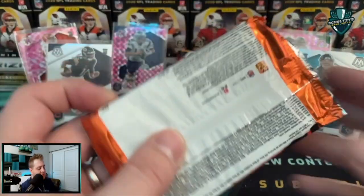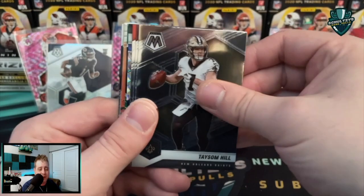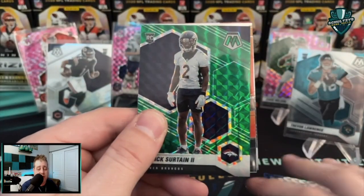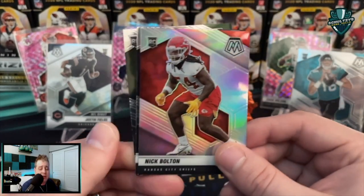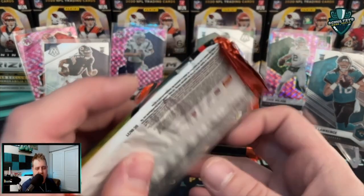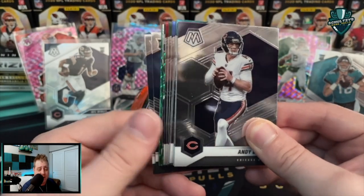Base Trevor Lawrence — gotta love it! A Rashod Bateman true rookie on the back. T-Law, please and thank you. Not sure these cards are gonna pay for the entire box. Tyreek Hill, Terry McLaurin, a Joe Montana base and a Greg Rousseau Mosaic parallel. Patrick Surtain green — Broncos fans are gonna love that one. Deshaun Watson Got Game, looks like we got a true silver rookie of Nick Bolton, and a Zach Wilson base.